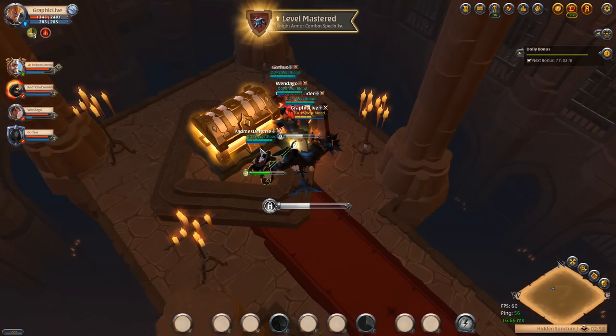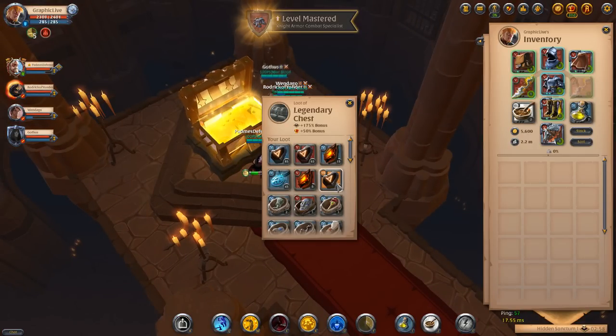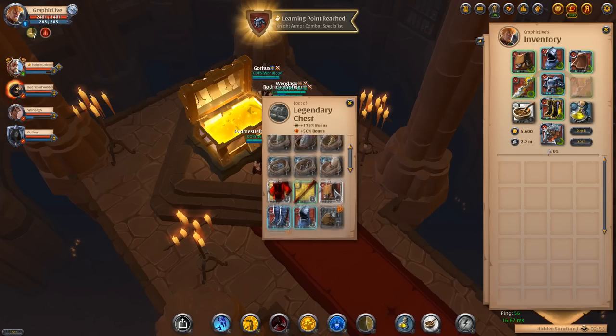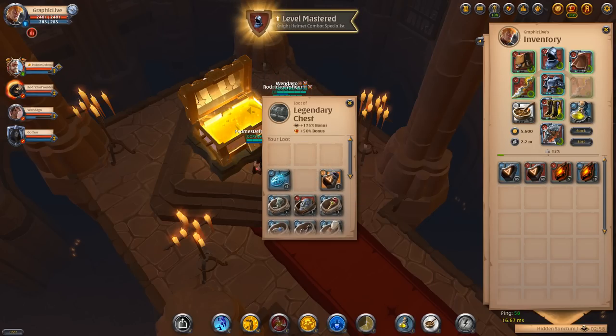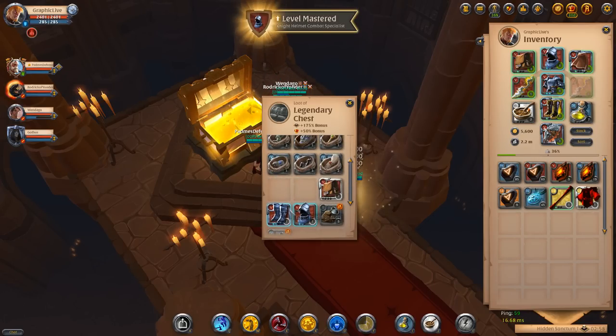I am running such a low-tier build. I'm still running that tier 5 Black Monk's Staff — you guys know all about that from the zero to hero episodes.